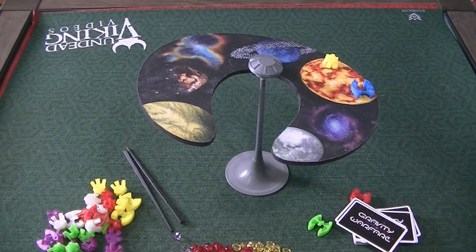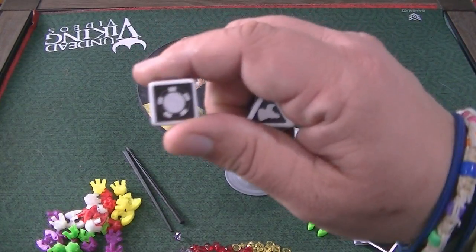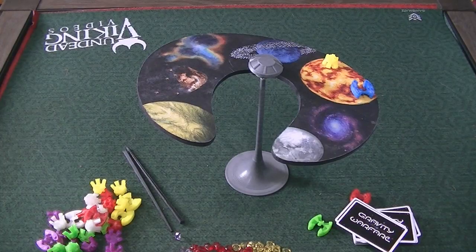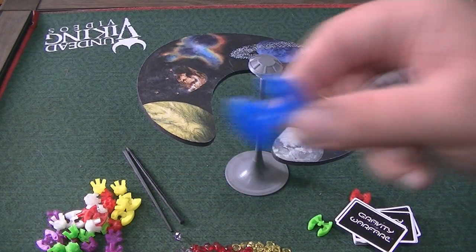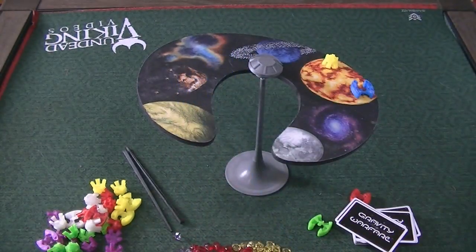Compounding this is the dice rolling, because the dice determine which piece you use. If you roll this symbol, you have to put one of the lander pieces on. If you roll this other side, that instructs you to put the spaceship-looking piece on the board.